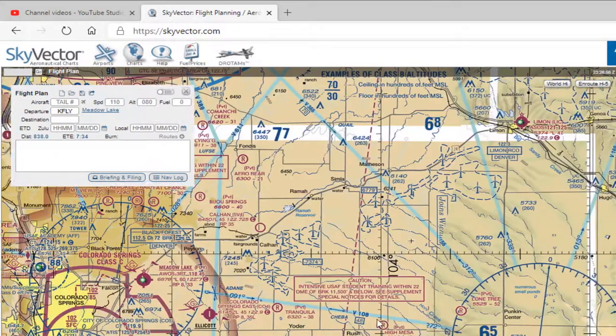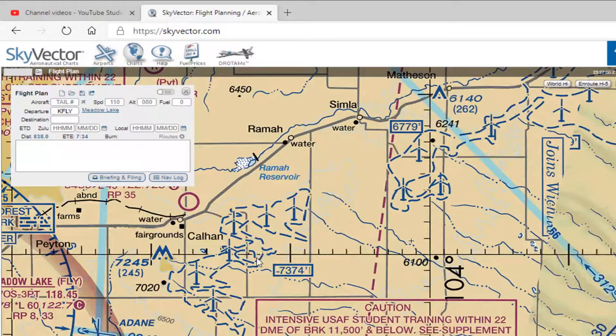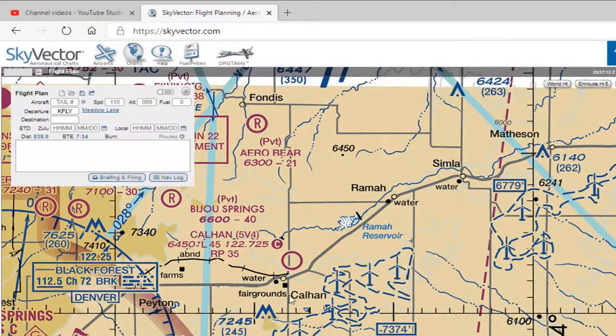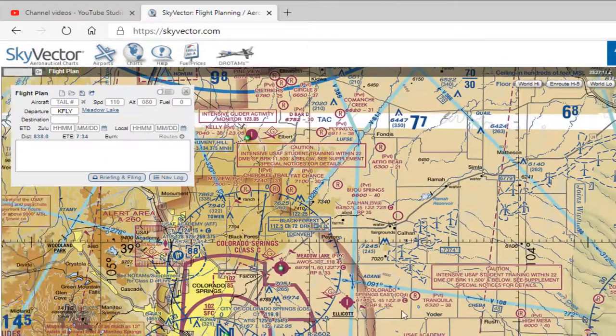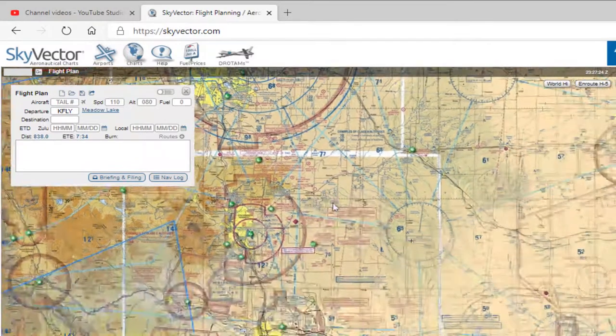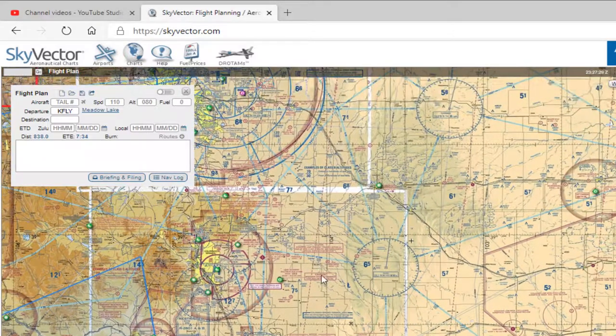We're also in there, but we don't have to fly right here. There are some things we can have fun flying around — here's some wind turbines, so if we're flying an icon, that's fun practice. Fairgrounds at Calhan if we need a place to land. Going this way it gets too congested, and then the mountains are right here. On your own map, you're going to want to find an area you can fly and pick routes in between them.